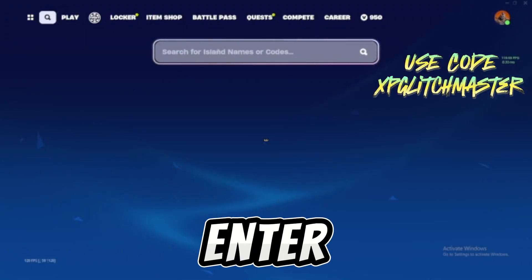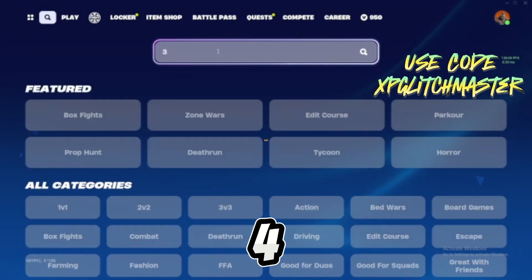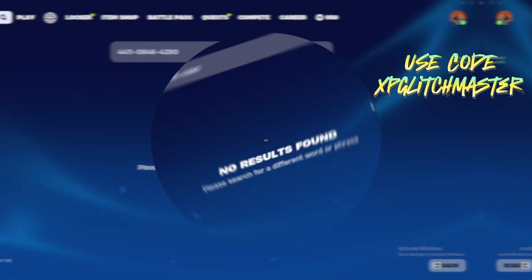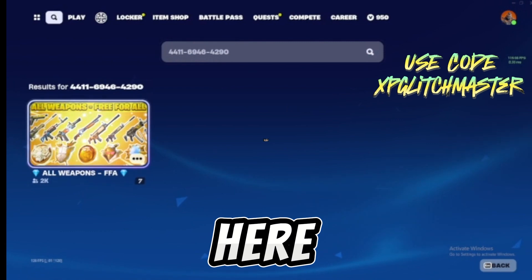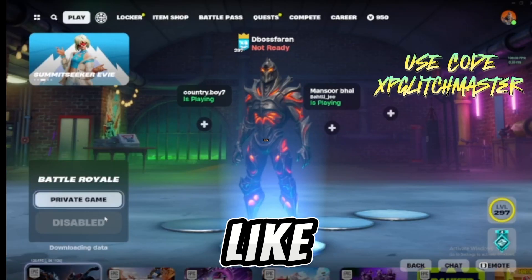Go to the search bar and enter this code. It's gonna be 4411094642606 — it's gonna be 6, not 0. So just put 6 here and it says all weapons. Just select this in a private game.